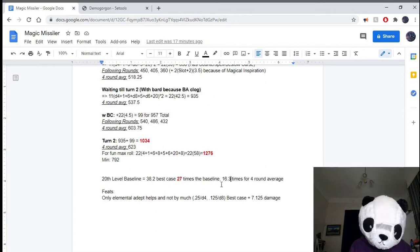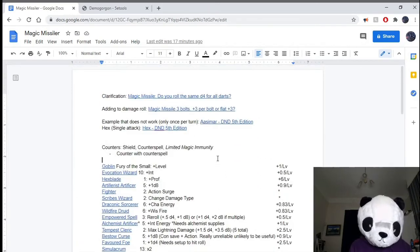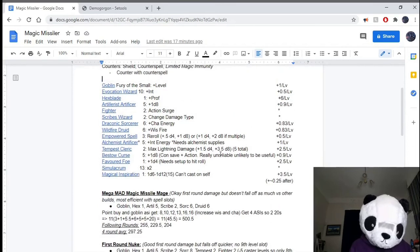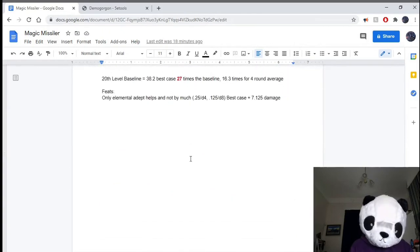An absolutely ridiculous amount of damage. Because it's a crazy build, I don't know if I'd really recommend playing it in a normal campaign — it's definitely a bit of a one-trick pony. The main gimmick is, well, a gimmick. You should definitely talk to your DM about this beforehand; don't just spring it on them, because that's pretty shitty. Tell your DM you're going to play this and check it's okay. And if it's not, don't play it.